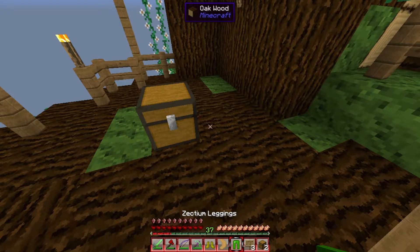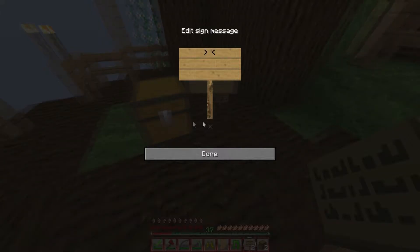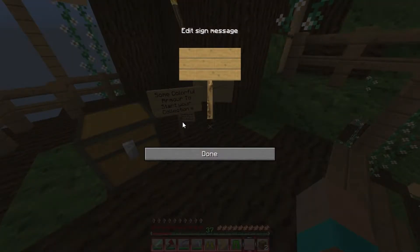Right, so I'll give her the zectium leggings and the steel boots and then make a little sign next to it. Can't scroll down to the sign - excuse me, there we go. What should we write on it? 'Some colourful armour' - I don't even know if I've spelt that right. 'To start your collection' - there we go. Might have to make another sign to say from Frazzy.